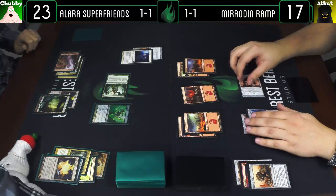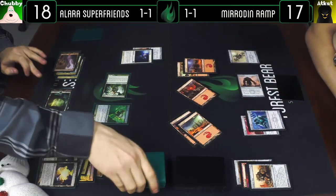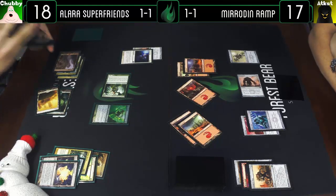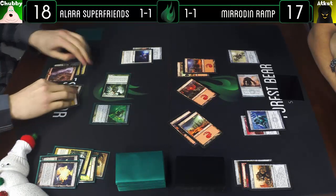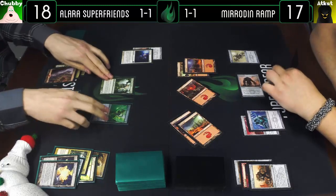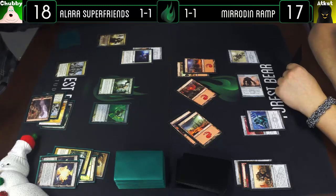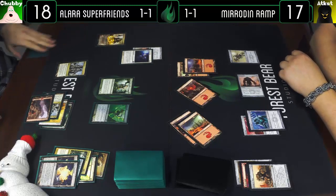Attack you for five — I'll take five, going to eighteen — and cast a Palladium Mirror, your go. Crack Panorama, get the last piece of the puzzle — Plains, I got a 3/3. We'll see what we draw. I think we're gonna go for — which Planeswalker, Sarkhan Vol? I can never tell. He'll go up to five and pump my team.